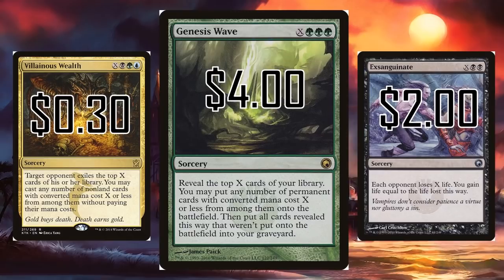If I'm talking about X spells and budget win conditions, I have to throw in just a mention for Exsanguinate. At $2, this card really does do a good job finishing out the game. I personally am kind of dismissive of Exsanguinate because it feels like the Crater Hoof Behemoth — oh, you just Exsanguinated, yay, you won the game. But Villainous Wealth, that's an exciting way to win the game.